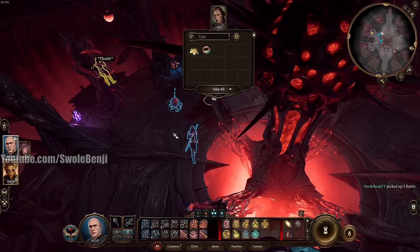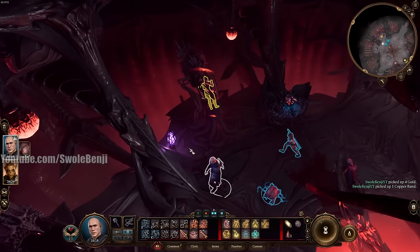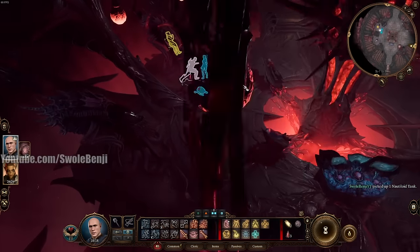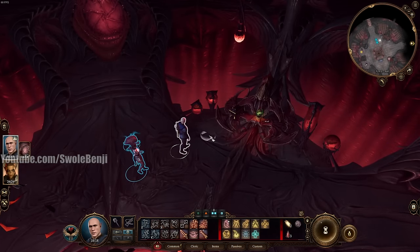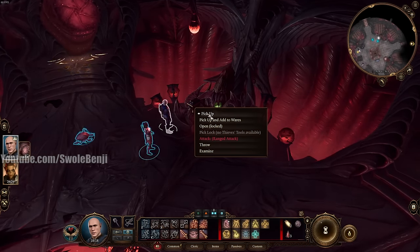The very first important item to loot is over here next to where Shadowheart is: a Nautiloid Tank. Right-click it and click Pick Up. We're going to need that to cheese a boss later. There's also a locked chest here you can pick up and lockpick later, but it has garbage in it and isn't worth the trouble.